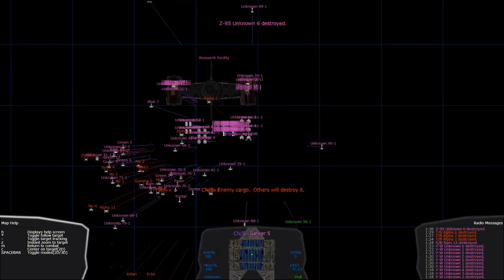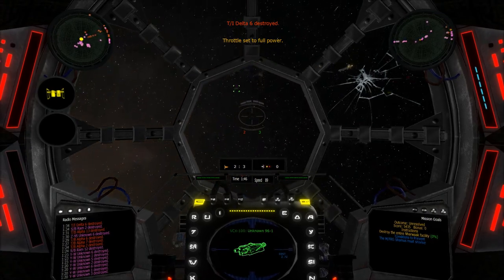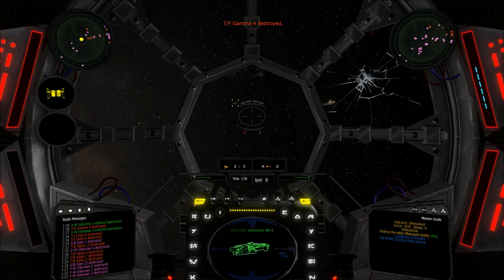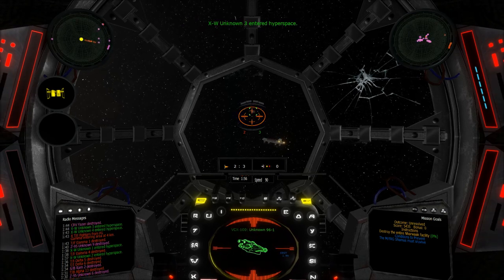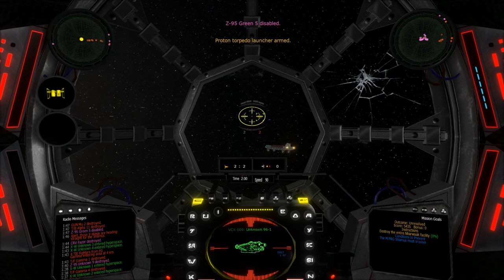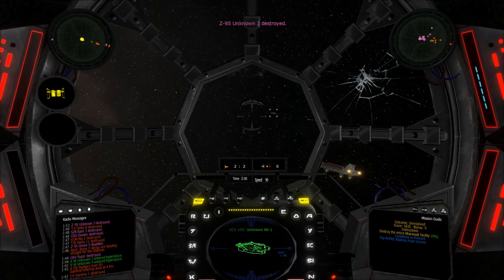Another aspect - in the other hangar there's a rebel transport and several fighters. If you're an avid watcher of Star Wars Rebels, you'll notice this is the same model design as the Ghost. This is not the Ghost itself, but you can engage and destroy it if you're quick enough. This is a new model I've added for version 1.3.